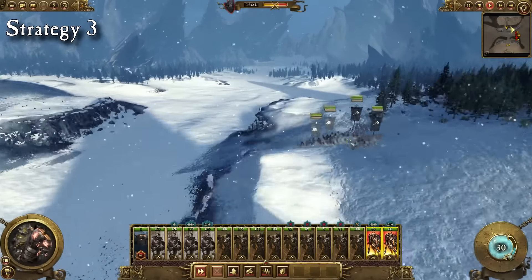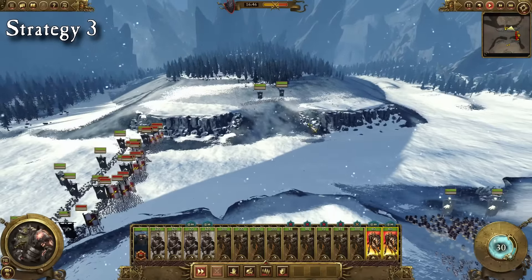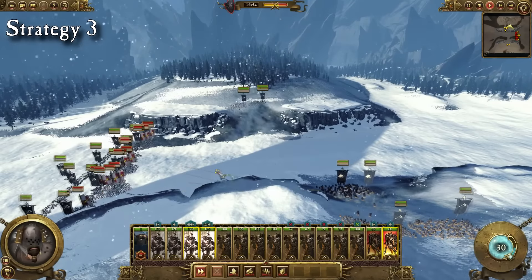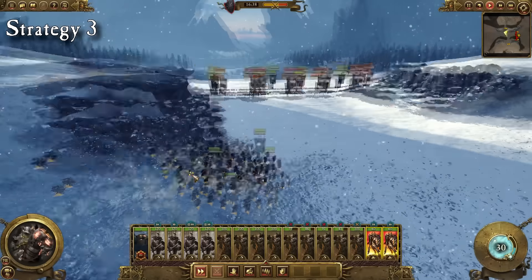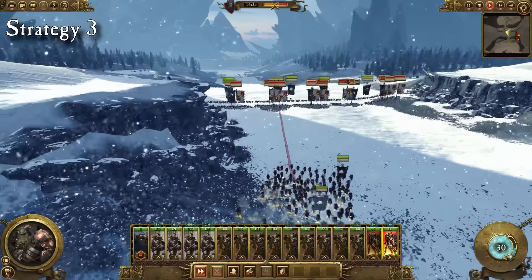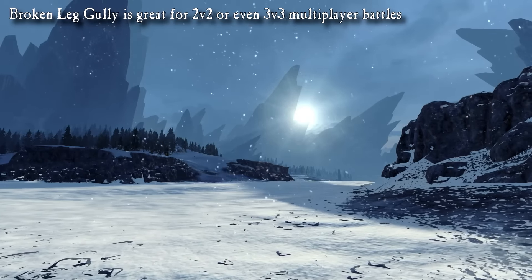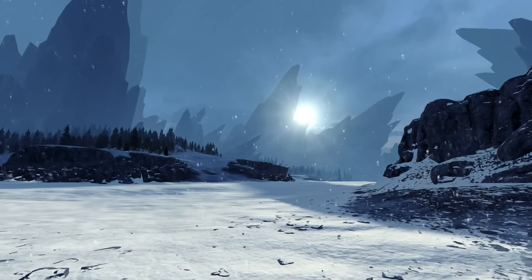You can also try to make full use of the pathways in the middle. Deploy most of your forces in the middle but leave some of the flanks filled up with infantry as well. Wait for the enemy to advance on you in the middle and then try to flank them from behind using the path from the cliffs in the middle. By doing this correctly you will be able to successfully sandwich and crush the enemy. This map is also very well suited for a 2v2 or even a 3v3 battle where each player deploys either on one of the cliffs or in the middle.